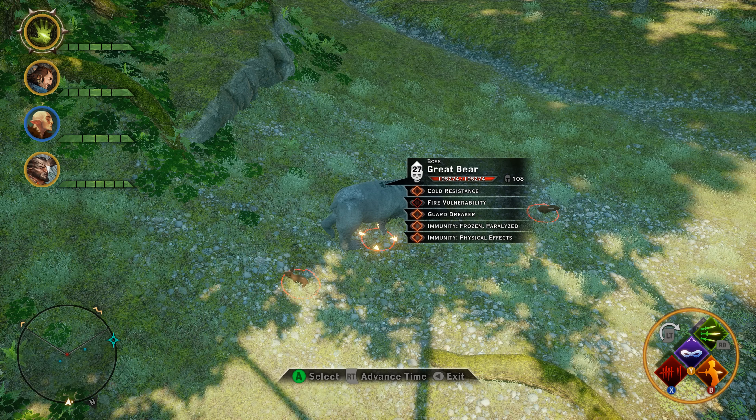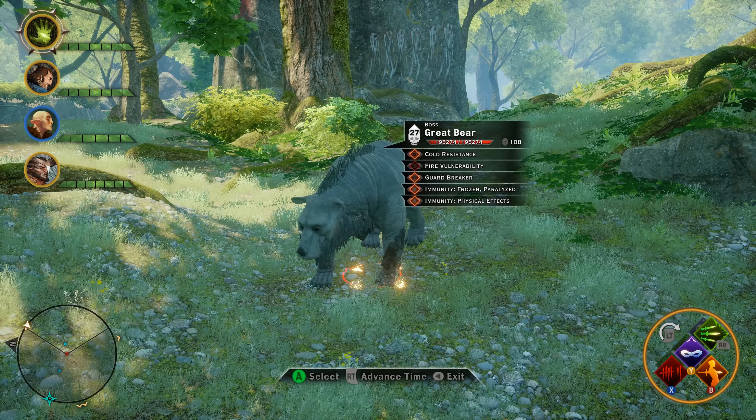Once you're out here, track them down. The bears you're looking for are labeled as Great Bear with the boss moniker, which means they've been upgraded by the trial you turned on, making them a bit tougher. This one is currently a level 27 Great Bear because I have the trial on that upgrades enemies to match my level — so don't expect to always face a level 27 with 200,000 health. This is our first Great Bear — we'll be back with the next location in a moment.